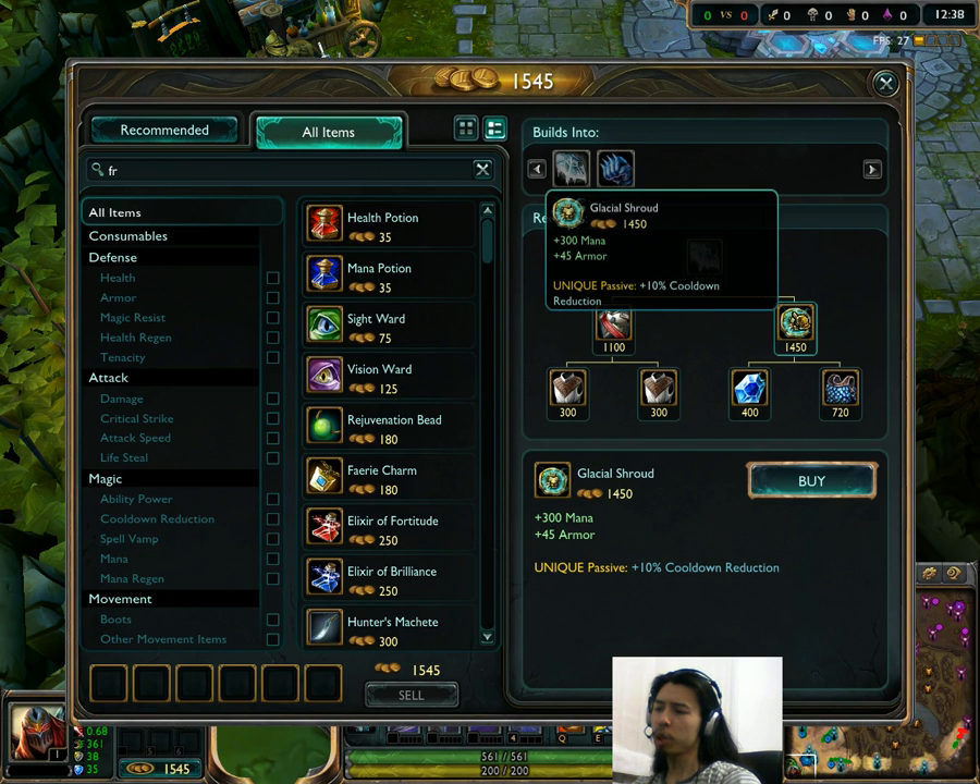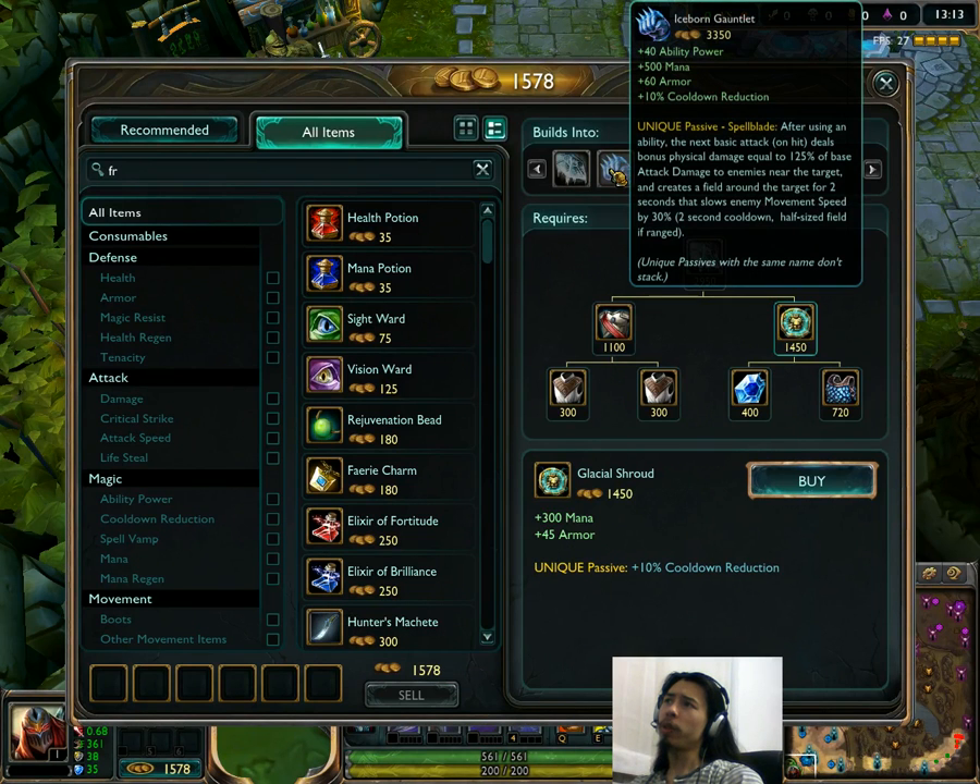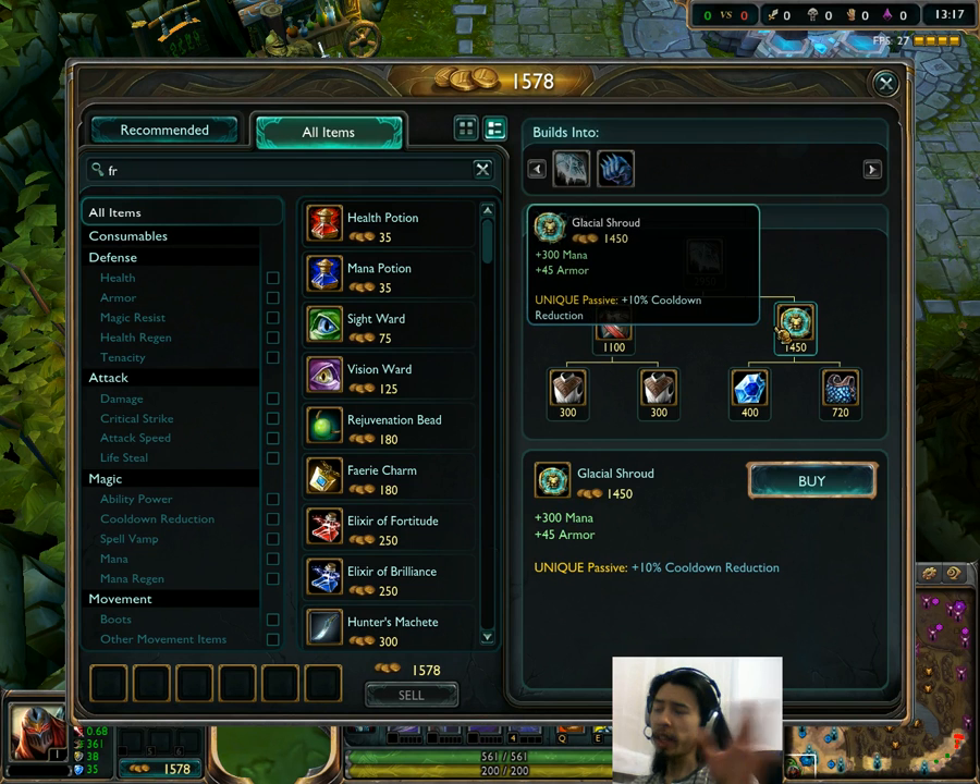Glacial Shroud has actually been kind of nerfed, in my opinion. It's gone down to 1,450 gold from 1,500, and its armor has been increased to 45 from 40. But the problem is cooldown reduction has gone down to 10% from 15%. It looks like they're kind of nerfing cooldown reduction all over the place in small amounts. So that's sort of a roundabout nerf to Iceborne Gauntlet as well, which I'll get into next.